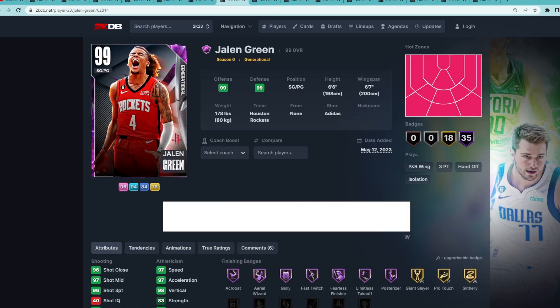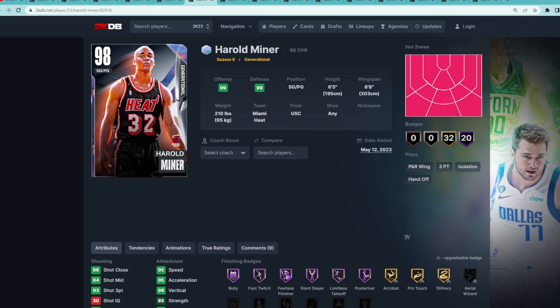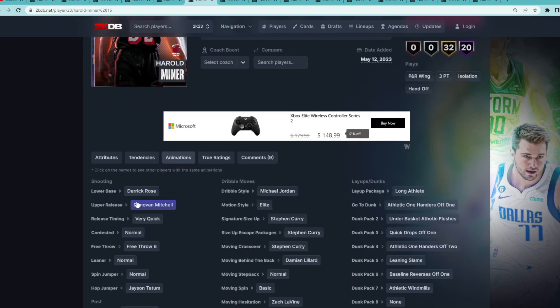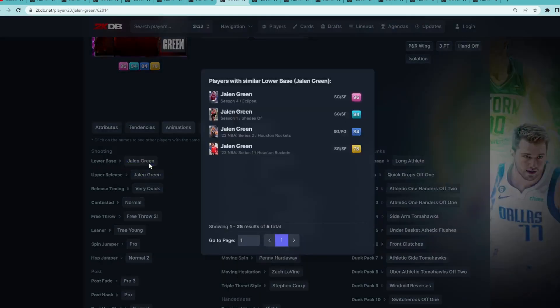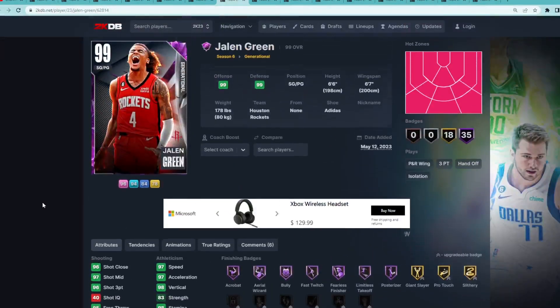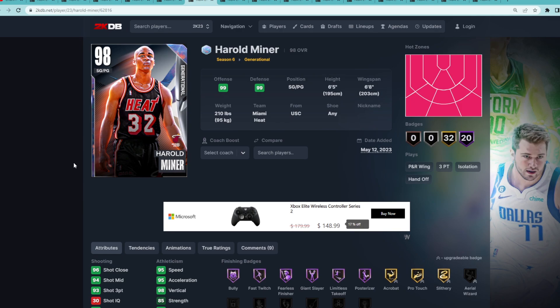Coming in at number 6 is Dark Matter Jalen Green, a shooting guard and point guard at 6'6" with a 6'7" wingspan, and he's going to be great offensively. I was really torn between 6 and 5, because at number 5 I have Galaxy Opal Harold Miner. They're very similar point guards — both super athletic and great at getting to the basket. I just think Harold Miner's got the better release with the D-Rose base and Donovan Mitchell upper on very quick timing. Jalen Green's jump shot is his own base and upper, which isn't the best. Sigs-wise they're similar — both have the Curry escape, Harold Miner has the Curry size up while Jalen Green has the Garland size up. I think Harold Miner is slightly better just because of his jump shot, but both are very similar elite point guards in the 6'5"–6'6" range.